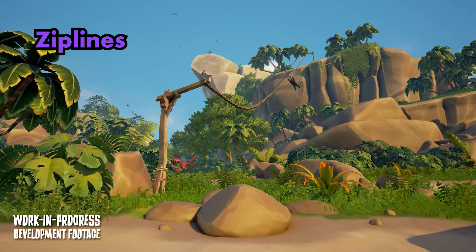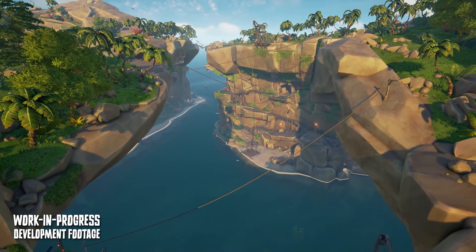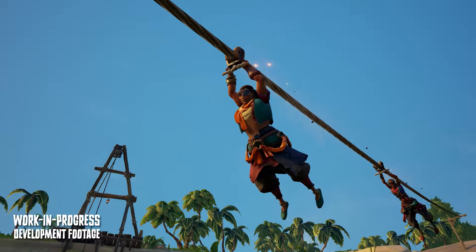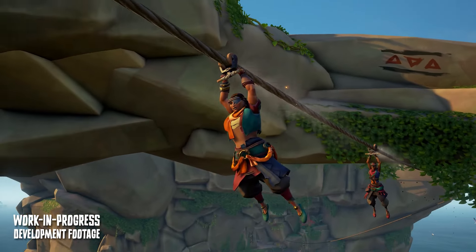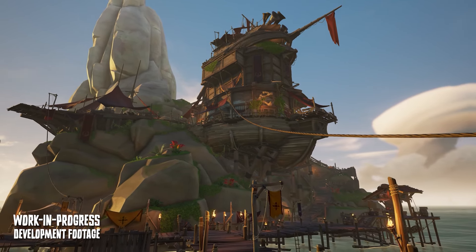Finally, the last tool for Season 12 is ziplines. How many times have you looked around at the small pile of loot in front of you and sighed because you know you have a long walk back to your ship? Old Faithful can get in the bin — now you can hop on a zipline back to your ship or from the land of Monkey Island.